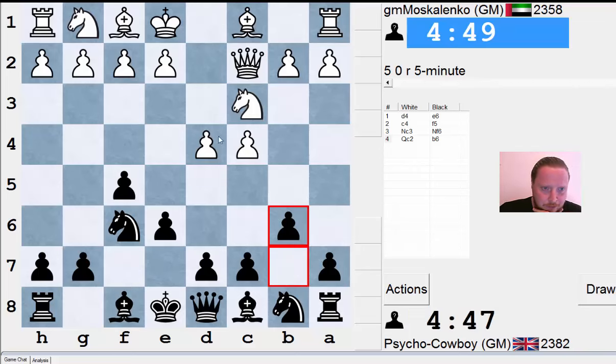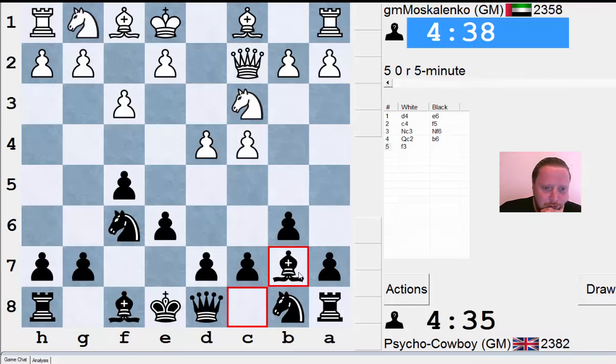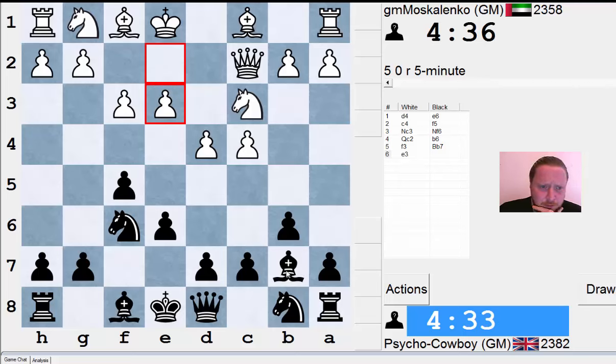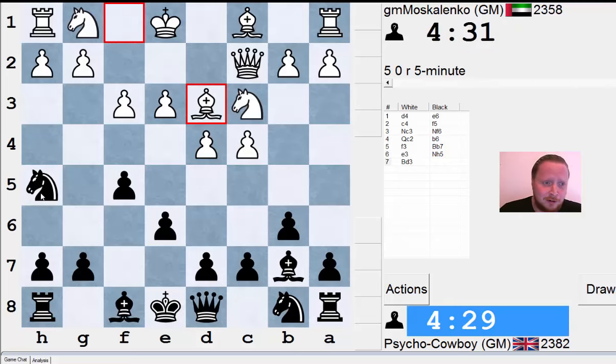My opponent has gone for a sensible setup here with e4, which is not so main line. If you haven't seen Moskalenko's books, he's got one called the Diamond Dutch, I think — really a fantastic book. His other book on the French is something like 'The Fabulous French,' I believe. Both of these books are really worth getting. After all this plugging, I should completely stuff him in the game.